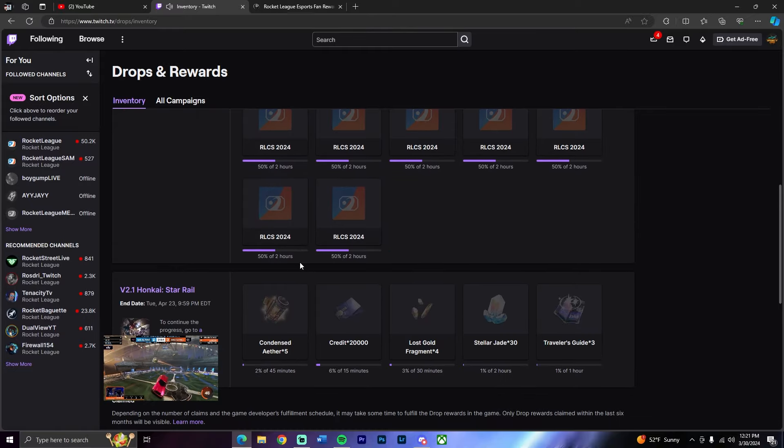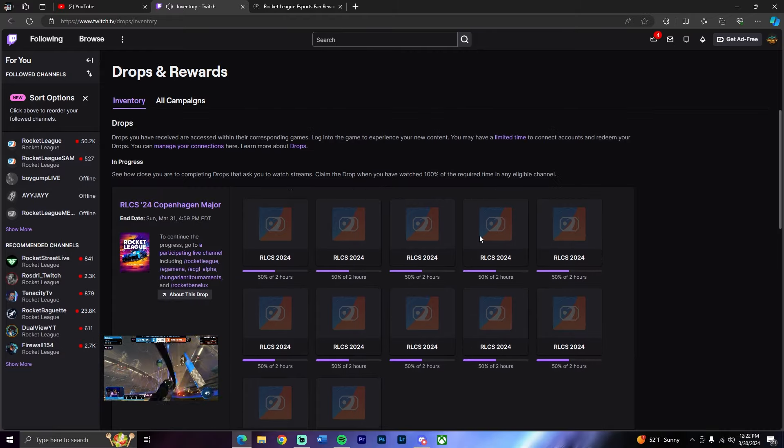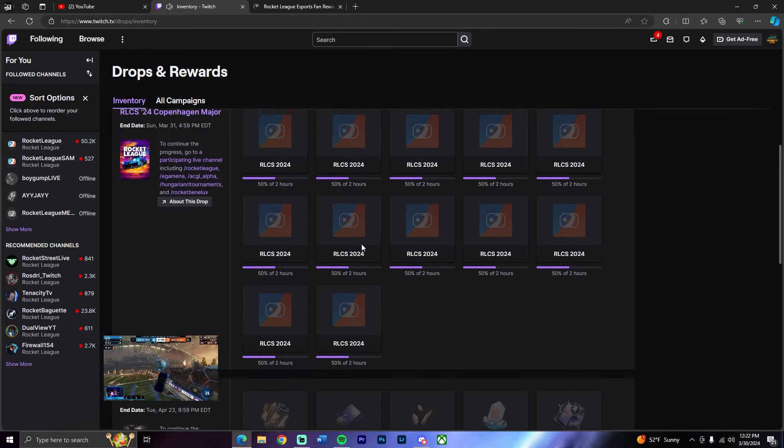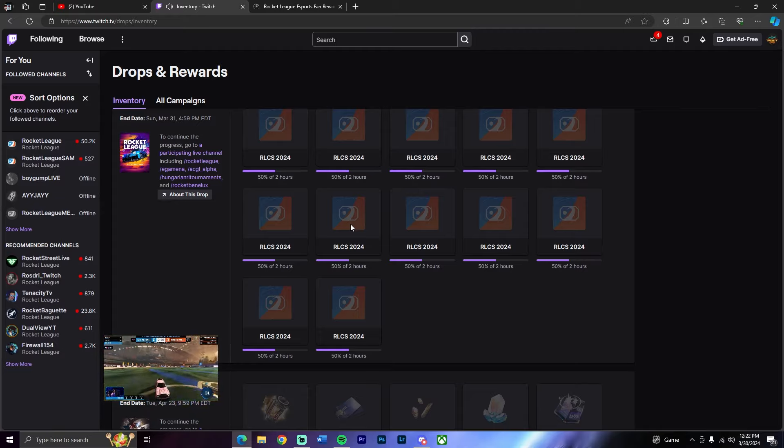Click on that notification and you'll see your progress — for example, it might say 50% of 2 hours, which varies for everyone. I've already claimed almost 10 drops. Just let it run in the background, and once you see it ready, press 'Claim Now.' Then head over to Rocket League on PlayStation, Xbox, Nintendo Switch, Steam, or Epic Games and the rewards will automatically pop up.